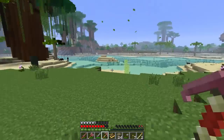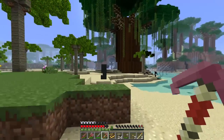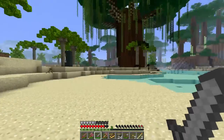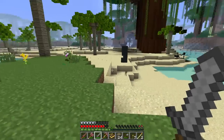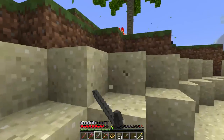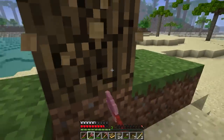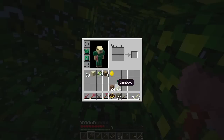Holy crap, that's a big tree. What is that — is that a giant monkey? I'm a little bit scared. I need food before I go investigate, so I head back to the village to plant the sugar canes. There's also a big tree nearby. I want to know how to make those leaf bombs — I saw the villagers using them in the last episode, throwing leaves that explode on contact with mobs. That was awesome.